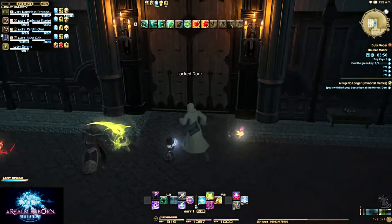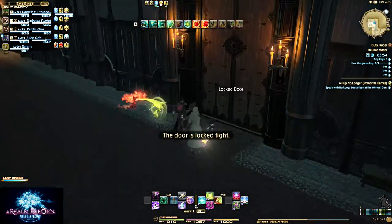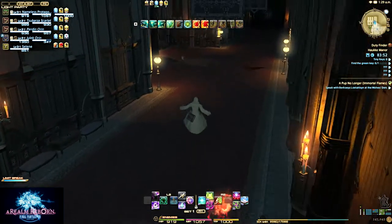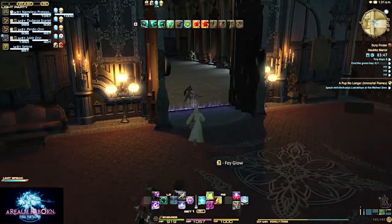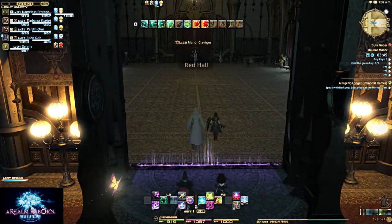For some reason they blockaded this area with a bunch of furniture. Oh, we forgot a lost key — oh well. I think it was in one of the side rooms we didn't go into, that has like two keys.